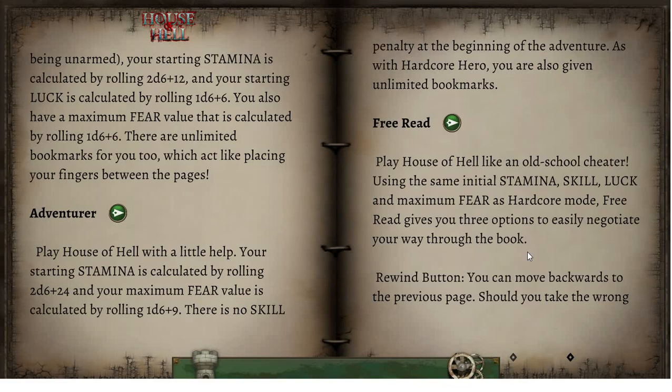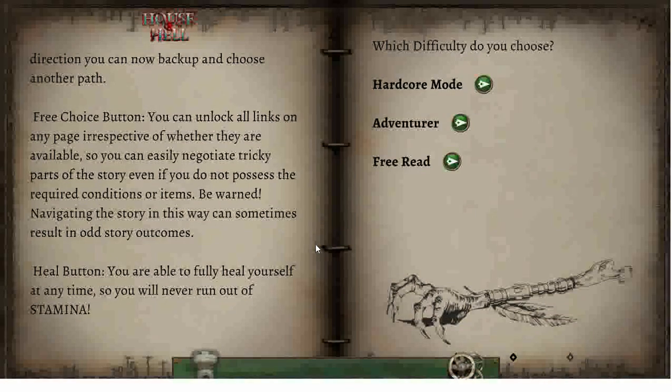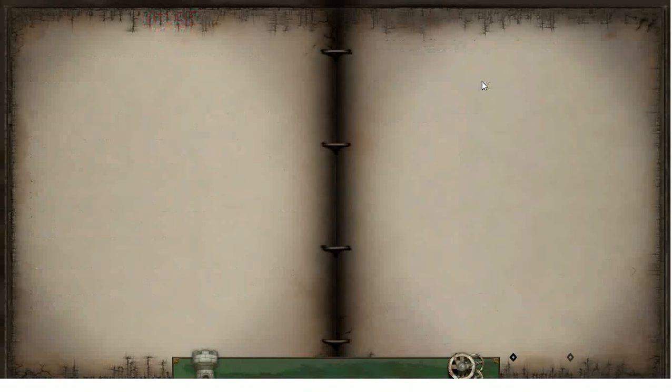And then we have Free Read: play House of Hell like an old school cheater. Using the same initial skill, stamina, luck and maximum fear as Hardcore mode, Free Read gives you free options to easily negotiate your way through the book — a rewind button to move backwards to the previous page, a free choice button to unlock all links on any page irrespective of whether they are available, and a heal button to fully heal yourself at any time. Which difficulty do you choose? Hardcore Hero mode, absolutely — the original, the best.